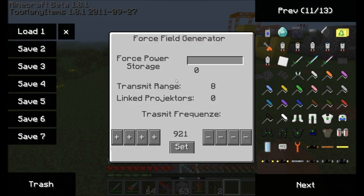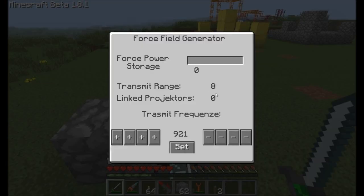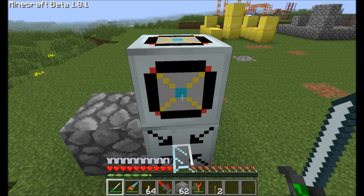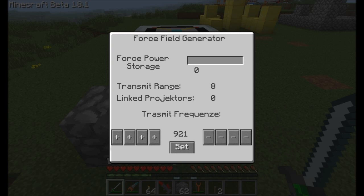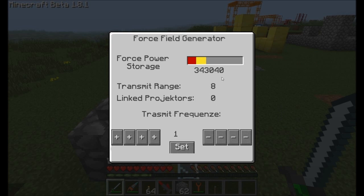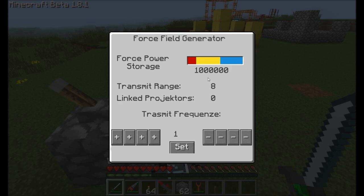Now if we right-click on the core, we can see this pretty crazy complicated interface — but don't worry, it's pretty easy. This shows the range of the transmitter. The way this core works is you're going to place items in the world that will generate force fields, and they have to be within eight blocks of the Forcefield Generator Core to draw energy from it. Right now we don't have any projectors linked — zero. The frequency we're transmitting on is 921; we can lower that to Frequency 1 for simplicity. If we activate a redstone current, the graphics change and it starts drawing energy out of the MFSU behind me, filling up to a million energy units.